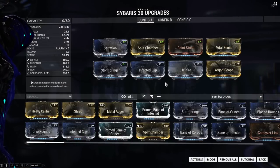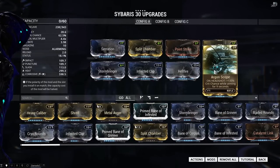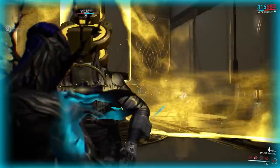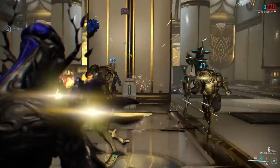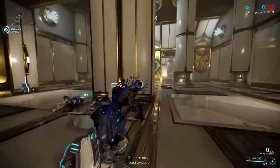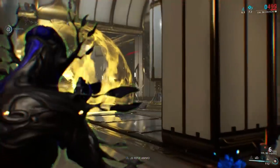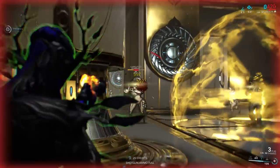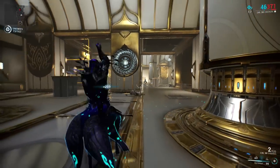For those weapons, we tweak the build by removing Heavy Caliber and replacing it with Argon Scope. This only works for weapons you're comfortable with, where you can hit headshots fairly regularly and you'll be aiming down sights close to 100% of the time. This modified version is my starting point for sniper rifles, bows, single shot weapons, and burst weapons that have at least 20% critical strike chance. Tweaking these builds based on personal preference and individual weapon strengths and weaknesses is always recommended.